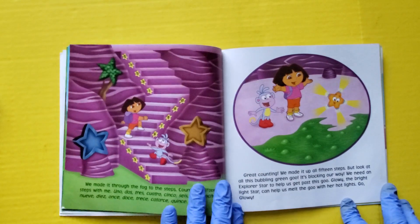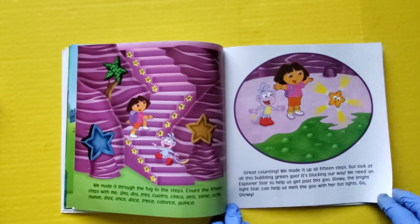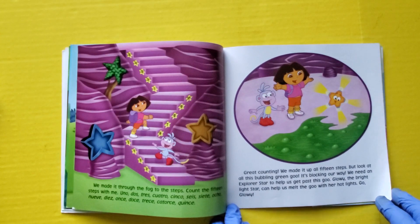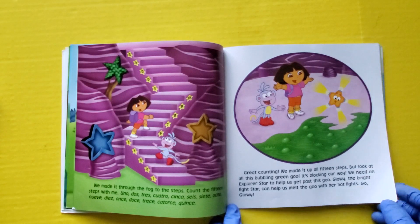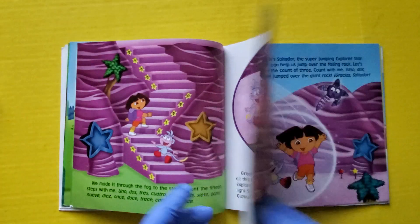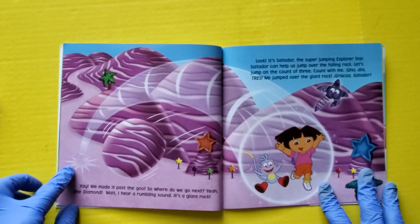But look at all this bubbling green goo. It's blocking our way. We need an Explorer Star to help us get past this goo. Glowy, the bright light star, can help us melt the goo with her hot lights. Go Glowy! Yay! We made it past the goo.